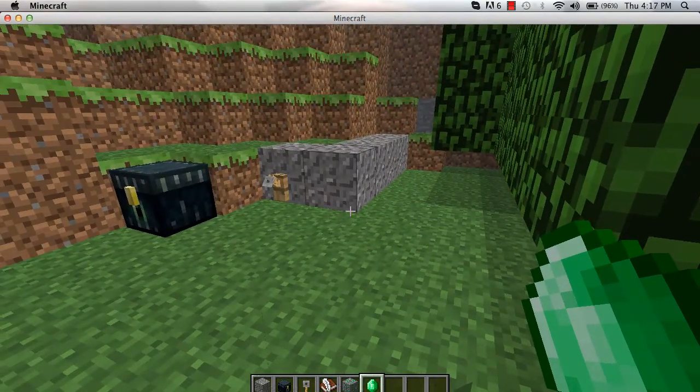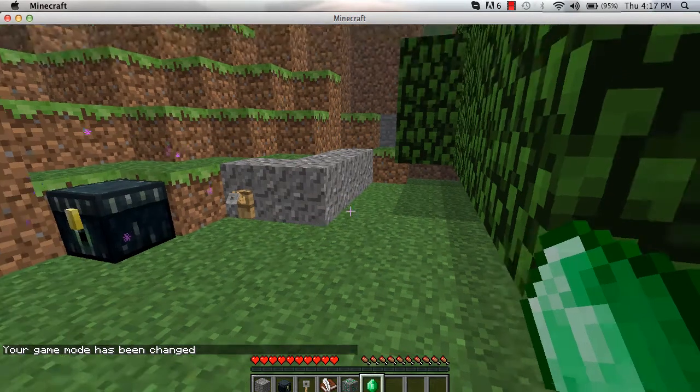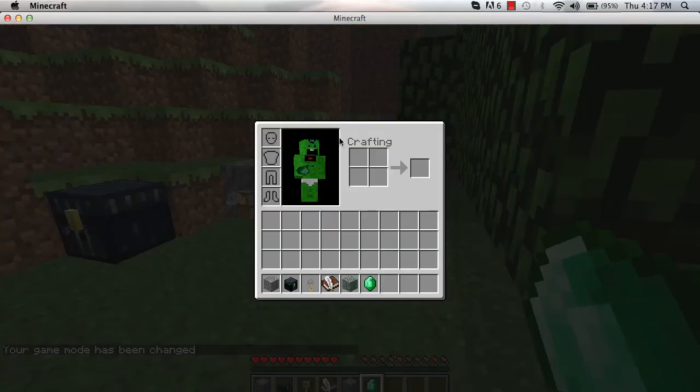If you want to change back to survival, you just click T again, then slash, type in gamemode — all one word — space, zero, space, and then your name, and then Enter. And I am now back into survival mode.